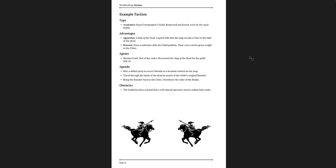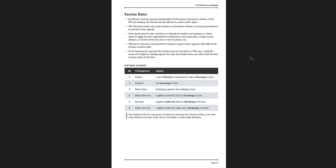Here's an example faction: the Academics — the Royal Cartographers Guild, respected and feared even by the royal family. They have a map of the dead and their renown is quite wide. Their agent is Horatia Confi, who recovered the map of the dead from the guild. The agendas are: hire a skilled party to escort Horatia to the location on the map, travel through the lands of the dead, and bring the founder back to the cities. It has been warned that a well-placed operative — a spy — moves within its ranks. That's great.